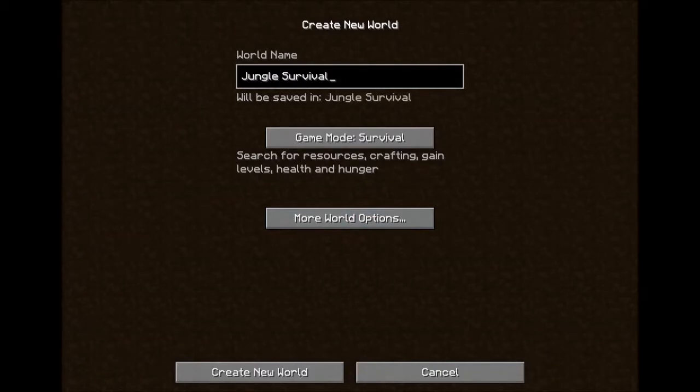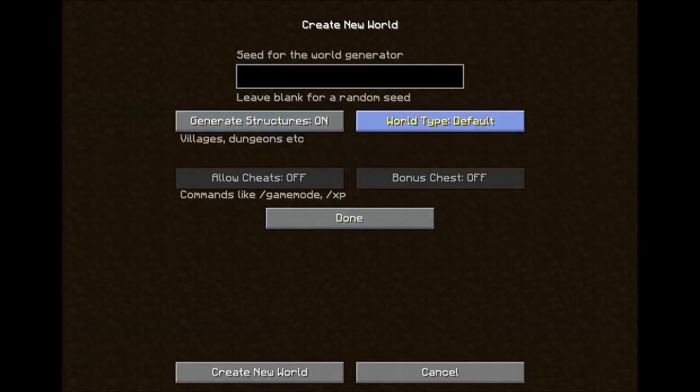Jungle survival hardcore, structures on large biomes, version 2207, creating a new world. This is Honeysuckle bringing you episode one of the Minecraft hardcore challenge for April 2017. This month is jungle survival — no specific goal other than to survive and thrive.